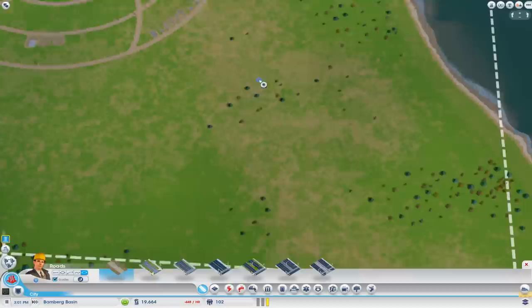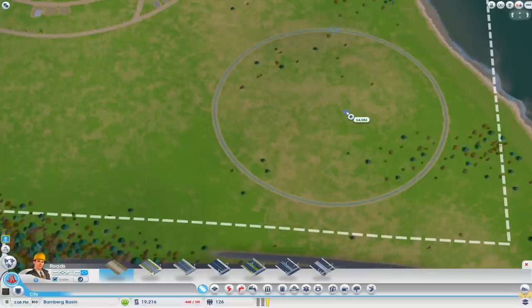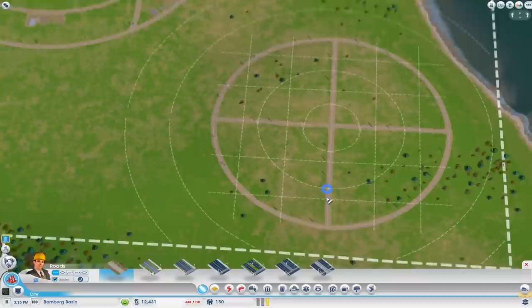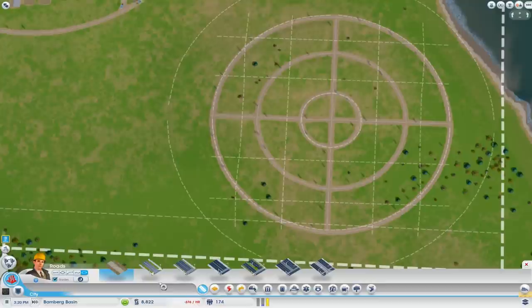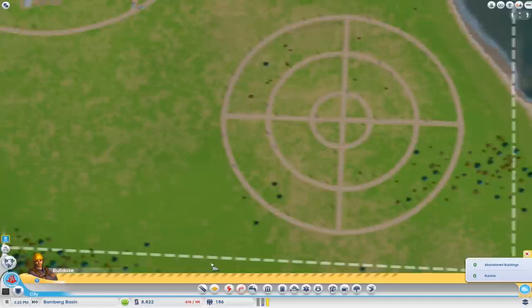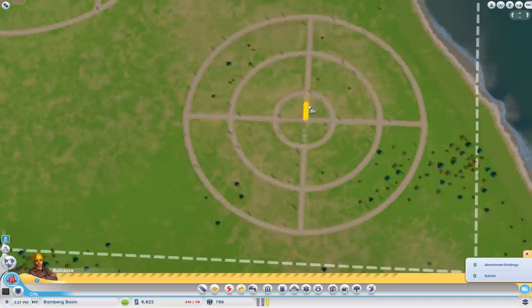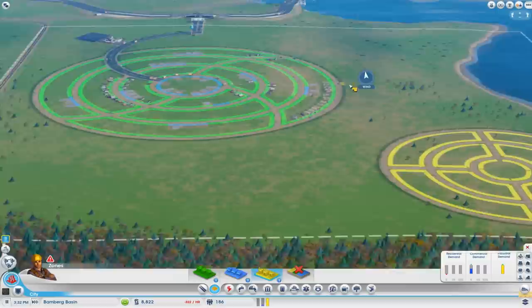We'll start building a second circle - an industry circle - down here in this corner. Let's have a look at what will fit. We'll have another circle inside that - do the same as last time with the cross. That's the best way of doing a circle city - this cross method - and then bulldozing it afterwards. Let's add some industry, bulldoze the middle. Kind of like big crop circles, aren't they?